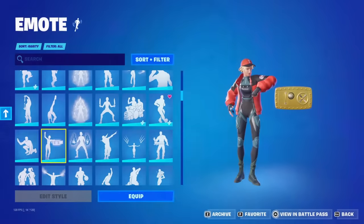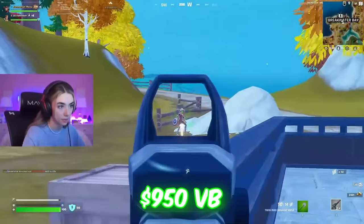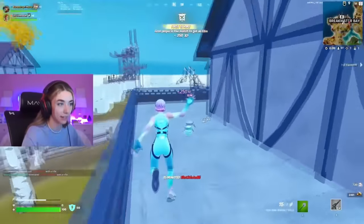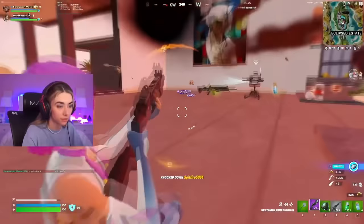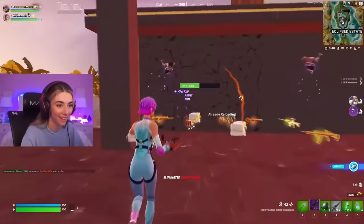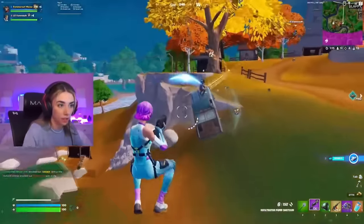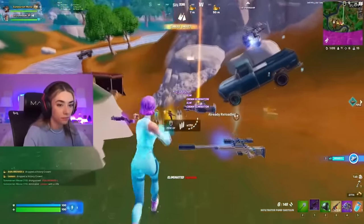Let's move on to our next pro, and this is Somerset. Somerset does change around her skins quite a bit, but lately she has been maining the Piper Pace skin. You can actually get Piper Pace in this season's Battle Pass for 950 V-Bucks. There are a bunch of different edit styles for this, so even if you don't like one style there are still others to choose from, and this definitely looks like a skin that will stay try-hard for the next few seasons. Somerset was using Mariposa a lot during Chapter 4 Season 3, so it makes sense that she is using a Battle Pass skin in Season 4.